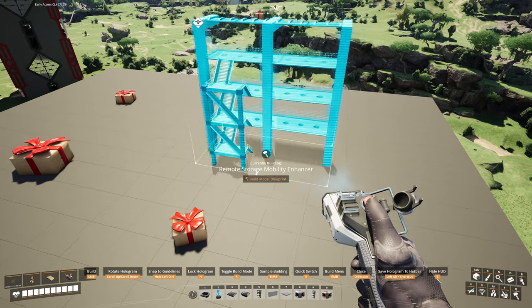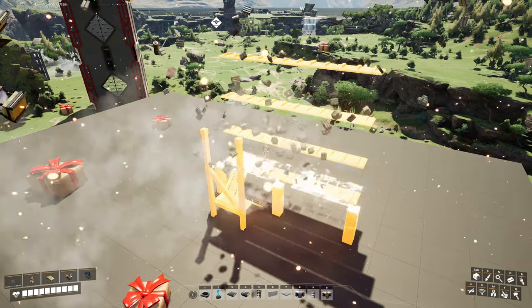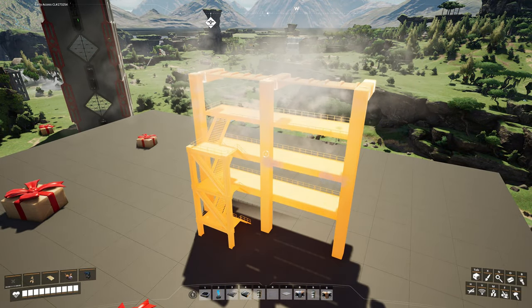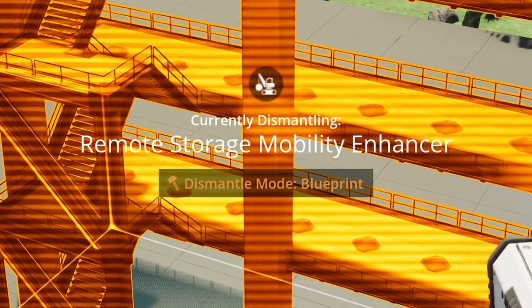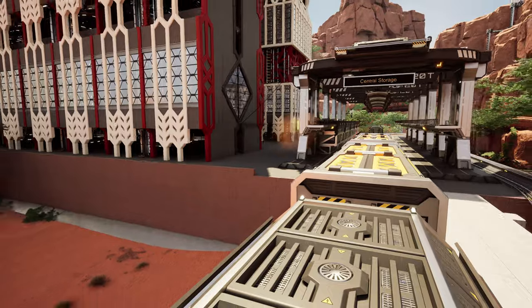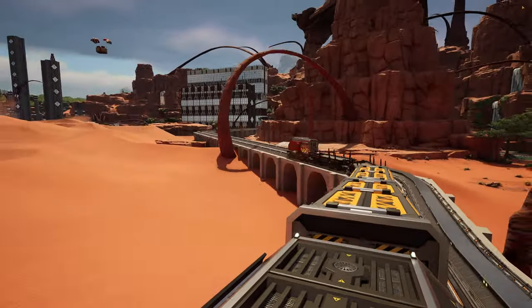The next module is a simple set of stairs — quite handy while you are missing the hoverpack. In true KSP fashion, it is called the Remote Storage Mobility Enhancer.